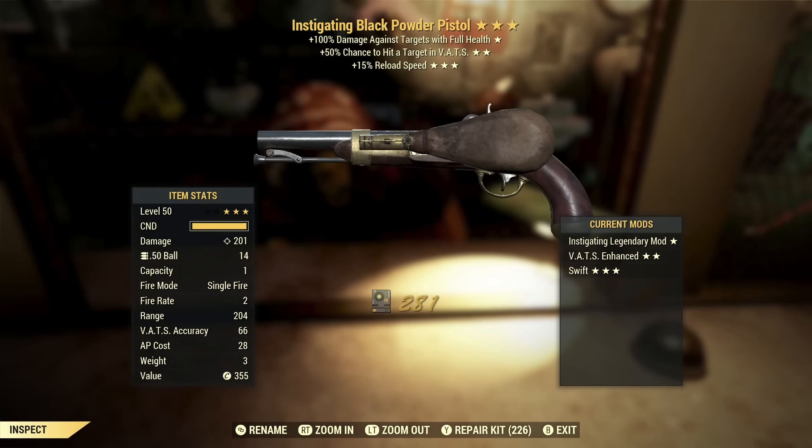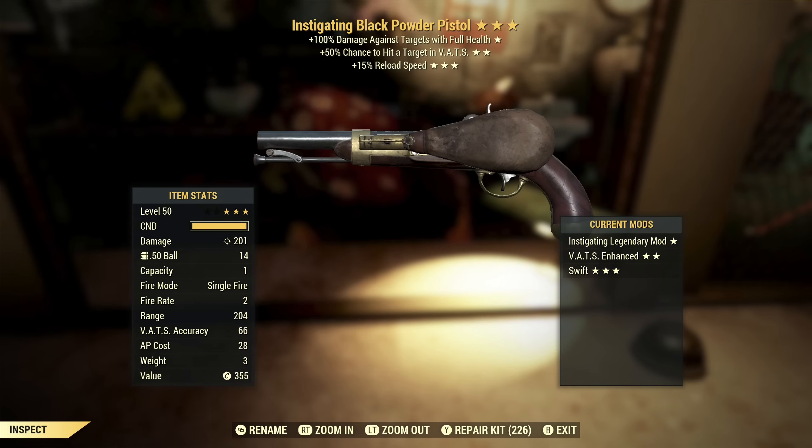Next up we've got an Instigating Black Powder Pistol with VATS hit chance and reload speed. This is actually really good. Instigating — you can see the base damage on this is 201. I basically have no perks that would increase the damage on this, so instigating is going to one-shot most things. With VATS hit chance, that's actually really good for something like this, because you do reload after every shot, so you want to make every shot count as much as possible. Faster reload speed — these reload after every shot and they have a slow reload, so reload speed is pretty much the only third star I want on something like this. This actually might be the best thing I've gotten so far.